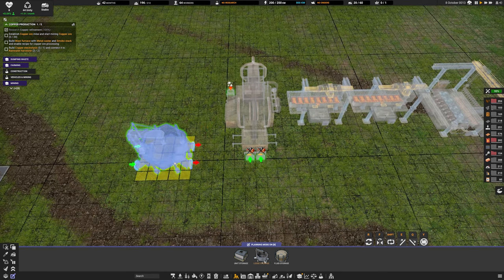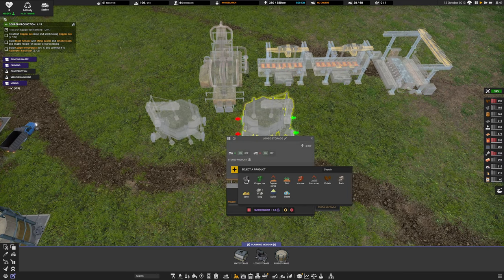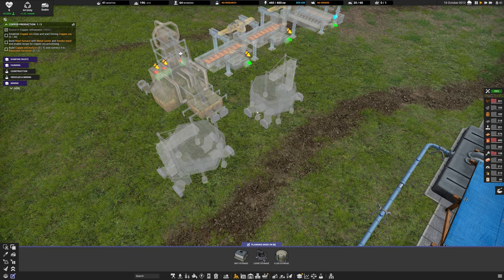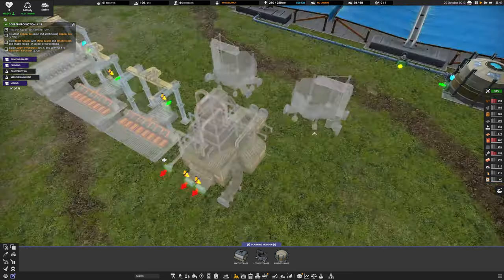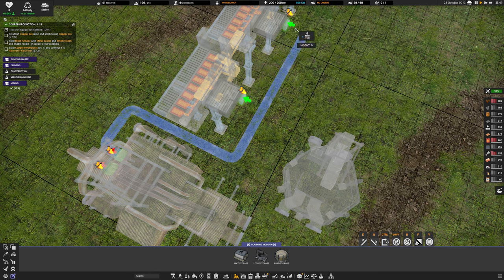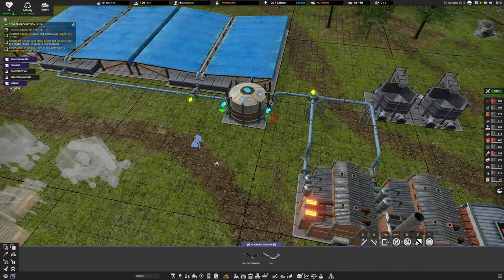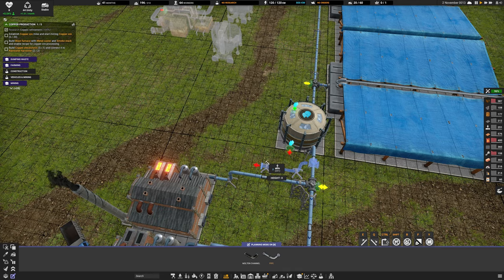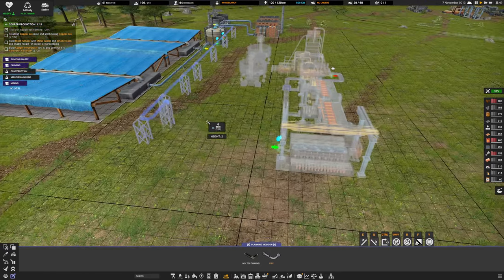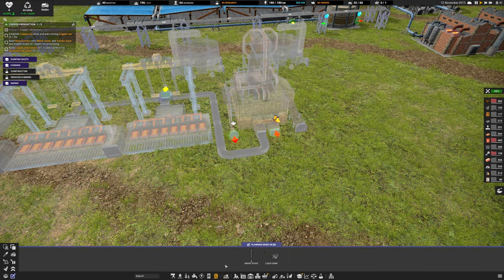This blast furnace needs two item inputs, so we'll place bulk loose storage - one assigned to copper and one to coal. We can't do conveyor belts yet, but we can place them ready. I'm connecting the conveyors: you into there, then into there, and then bring a pipe in after the storage, raising it so vehicles can go underneath. We also need to build a smokestack, so going into waste management.